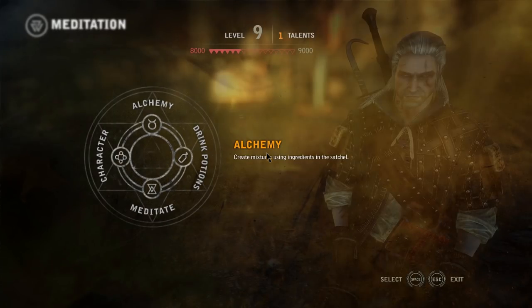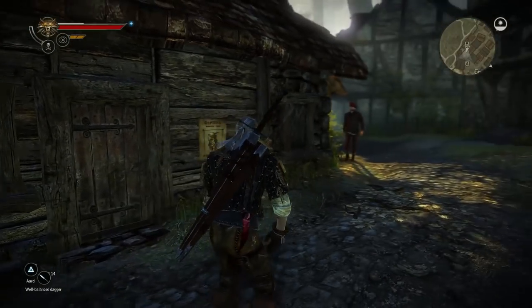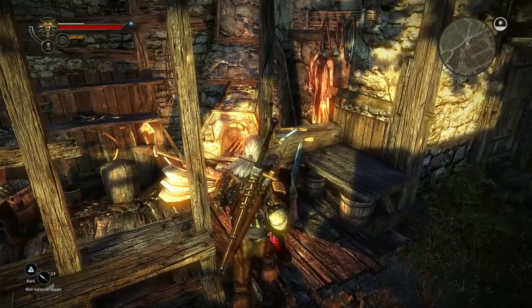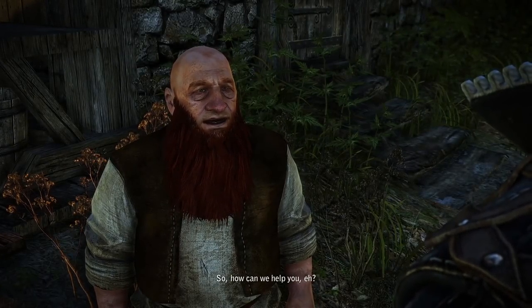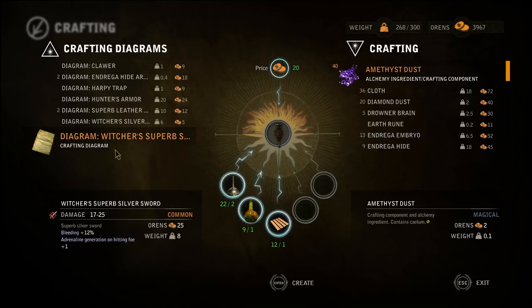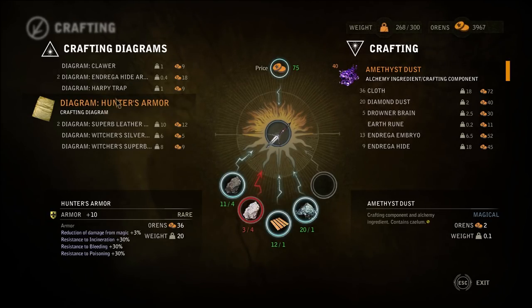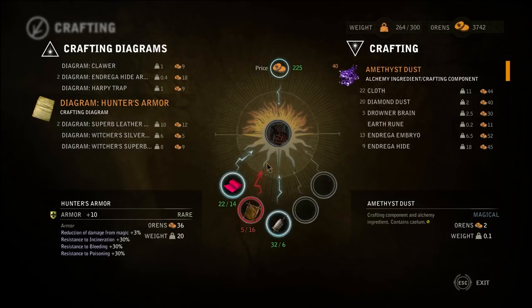Dawn. Come on - oh yeah, we gotta look at the talents right after this too. Can you please craft me a Witcher's superb sword? Silver sword. Did you mention that we needed this? I didn't see it. Oh, are you kidding me? Silver ore? That might be in my inventory or in my storage, I didn't check earlier. Anyway though, Hunter's Armor? We can definitely make this. So let's do it.